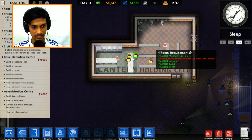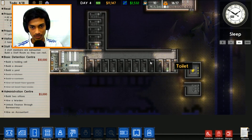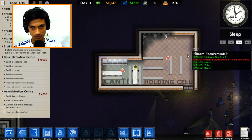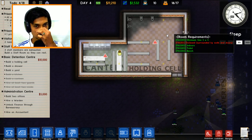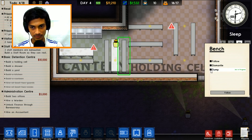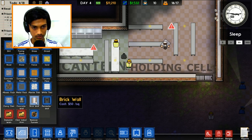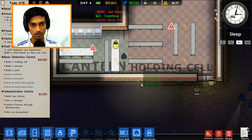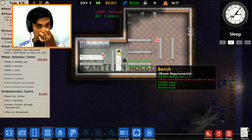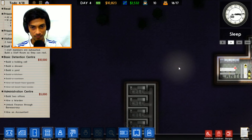We need to get a kitchen for the canteen. We also have to hire an accountant and build an office. This is our fourth day and we're already pretty much messing up. The staff prefers to rest in the staff room. There are no prisoners assigned to eat in this canteen - enclosed, surrounded by doors or walls. We messed that up, so let's fix it with a wall and a small jail door. The work should be done and it should be functional. We need to build some more cells.